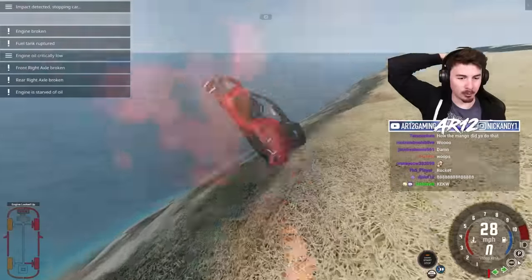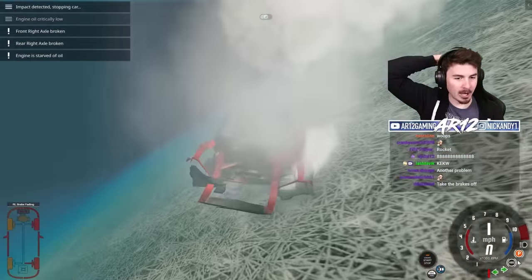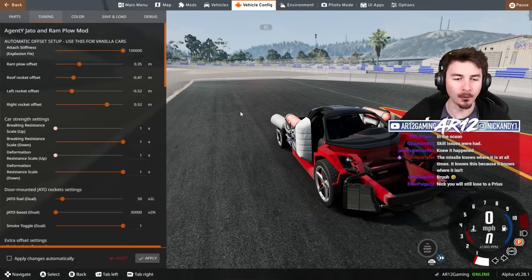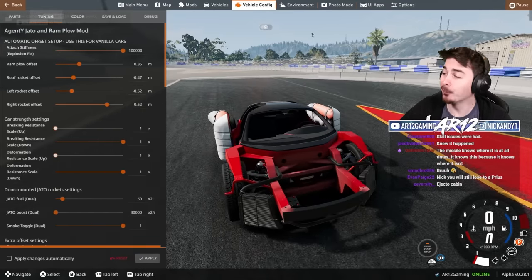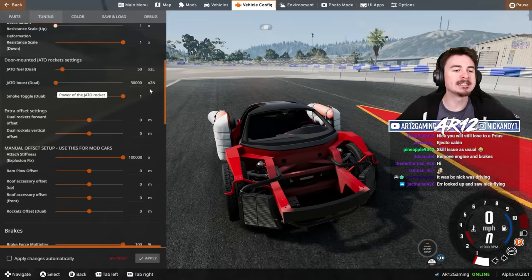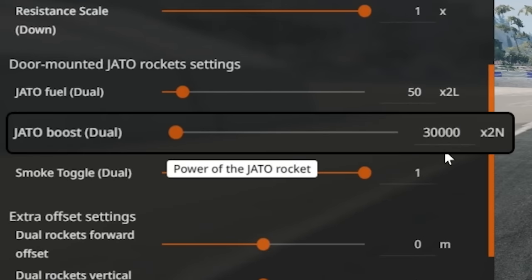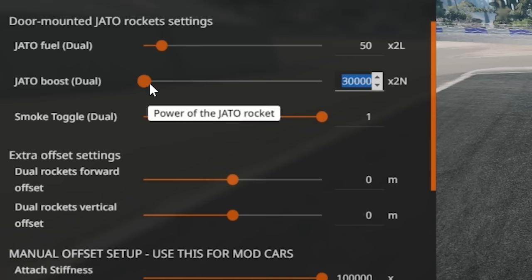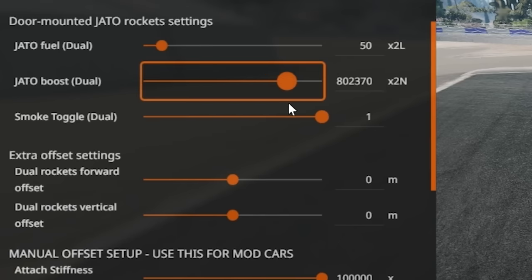That's not good - we're on fire. We're not on fire anymore. I know what you're thinking. A 4.4 second drag time. That's good. But we can do better - a lot better. That was using 30,000 Jato boost. What if I told you we could go all the way to 10 million?